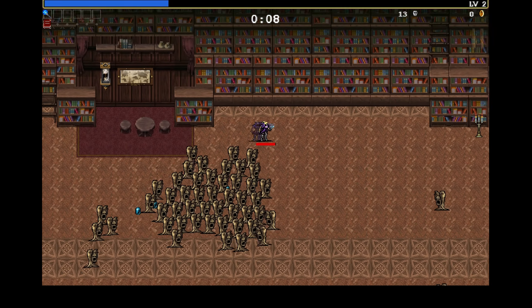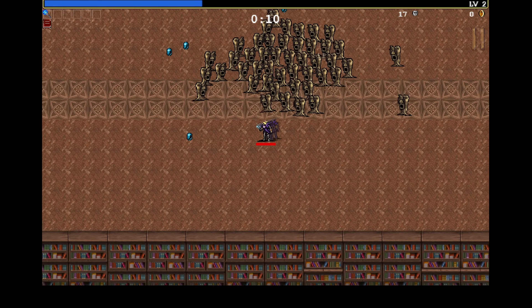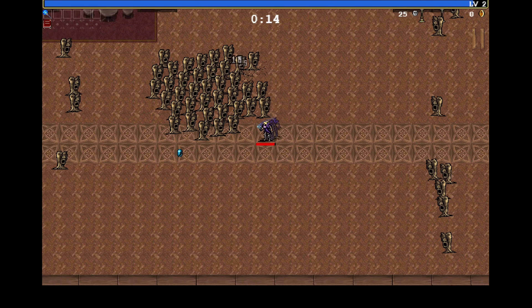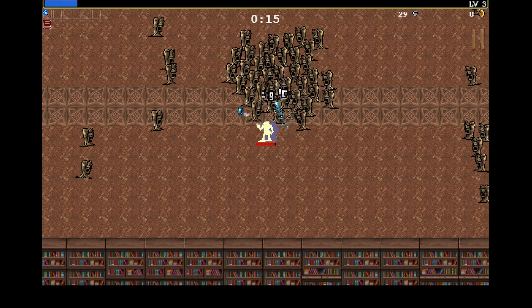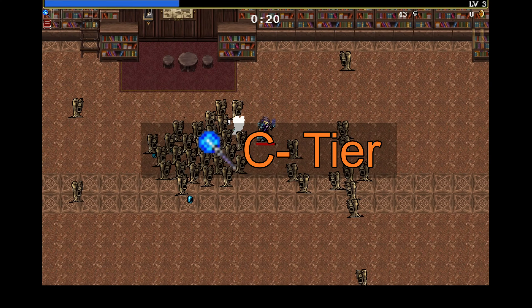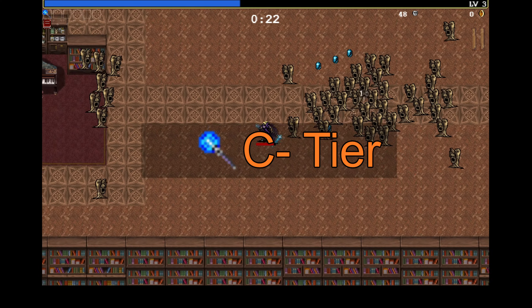Next up, the Magic Wand, which fires a projectile towards a random enemy. It scales with projectiles and projectile speed, but it's really low damage — even in gameplay I was struggling to clear things from the start. So I'm going to give this weapon a C minus.